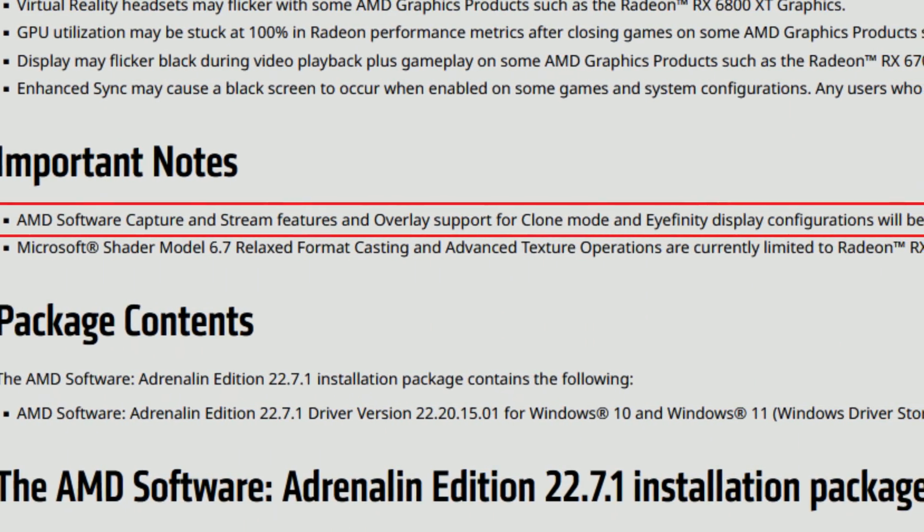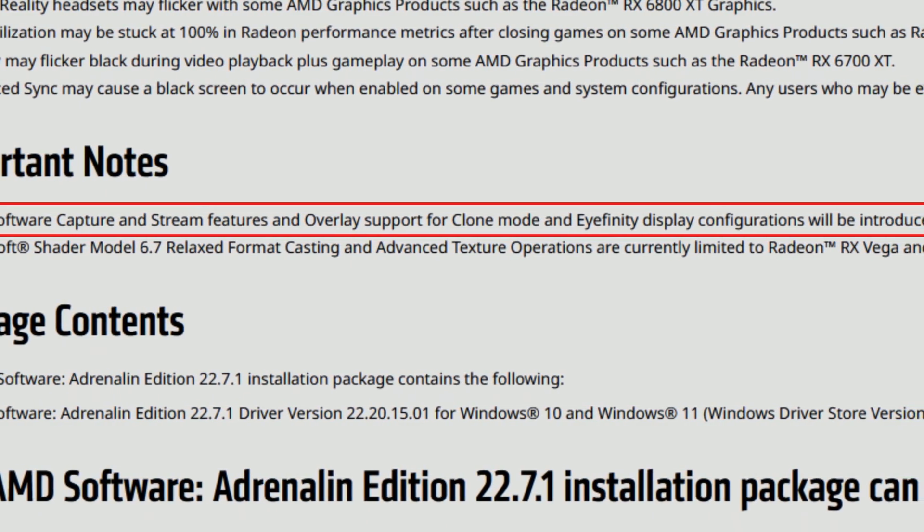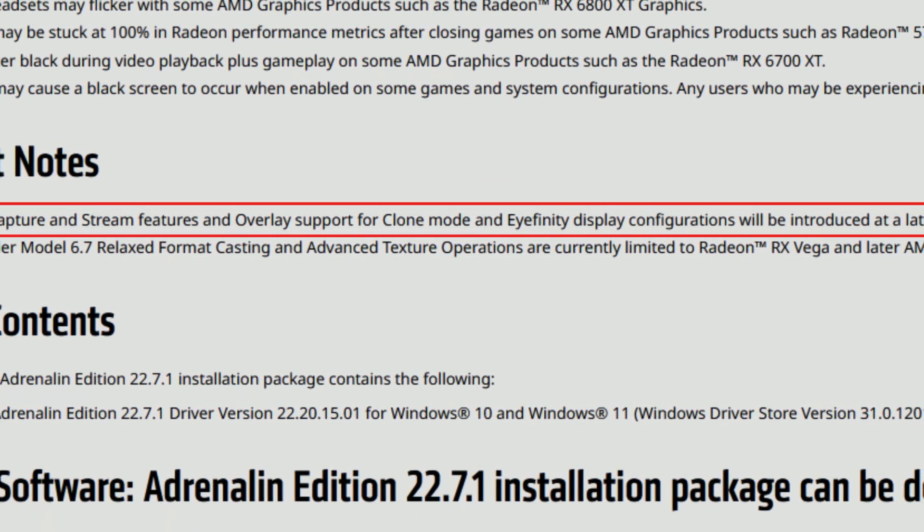There are also important notes this time. AMD Software capture and stream features and overlay support for clone mode and affinity display configurations will be introduced at a later date. This is really important — people with multi-monitor setups have been asking if they can record from different monitors. It seems that in the future, the capture and streaming software inside the Adrenalin software will actually allow you to select which display or monitor you want to record or stream. Finally!